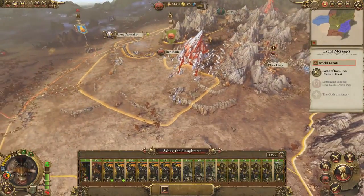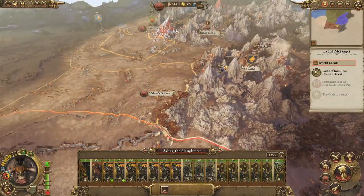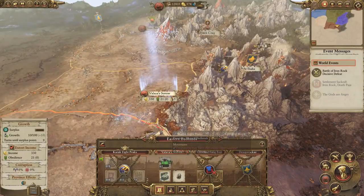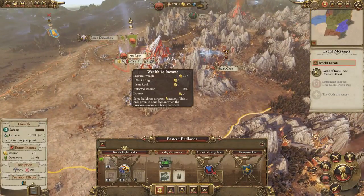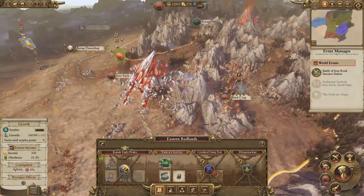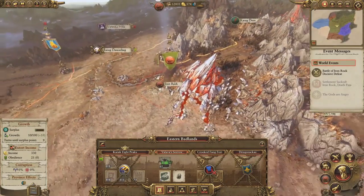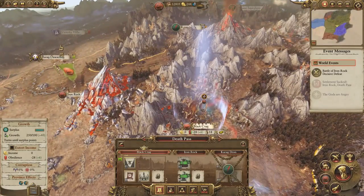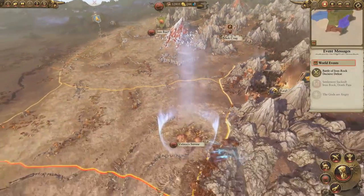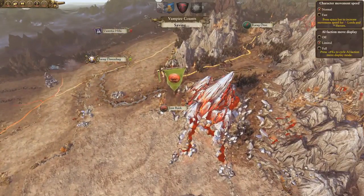I was expecting things to go very differently and they did not. We've got tribute remaining for another turn. Let's make these cities a little more fortified — though that comes with a dual-edged sword, because if somebody else takes them I think it keeps the upgrades, which makes their invasion that much nastier. Turn down extort income for right now because we don't need the cash; what we need is obedience.